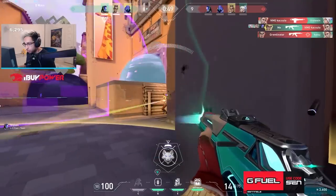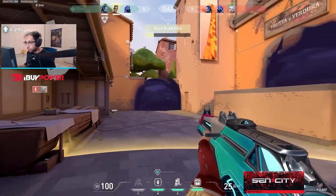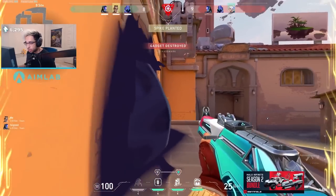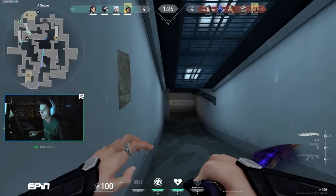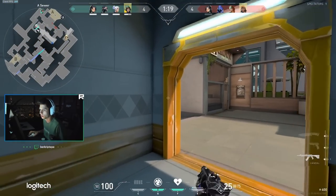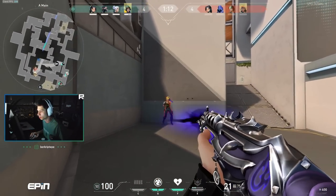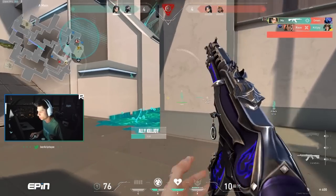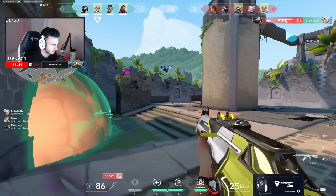When rotations fail and more than two or three people die in the process, it's often better to just take the four-versus-two on site. Sure the enemies are there and you'll have to clear them, but at least you can trade out together rather than forcing a rotate where teammates aren't rotating safely and you lose a situation you would have won. Evaluate your teammates as you play — are they capable of rotating correctly? That will help you decide whether to rotate based on the situation.